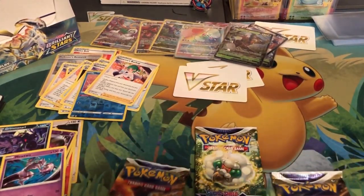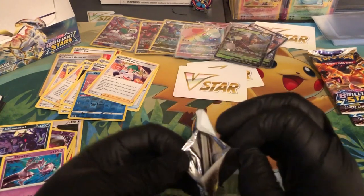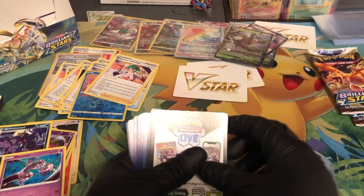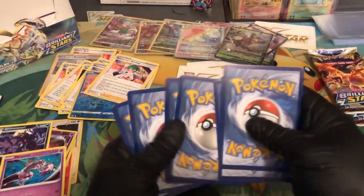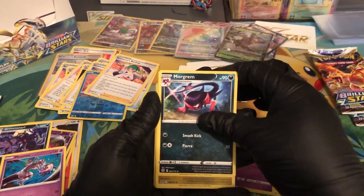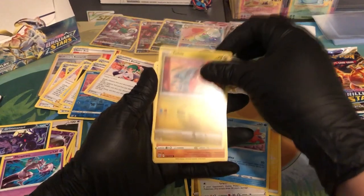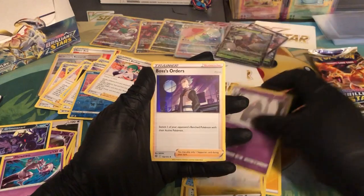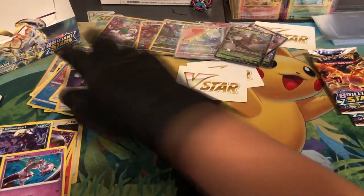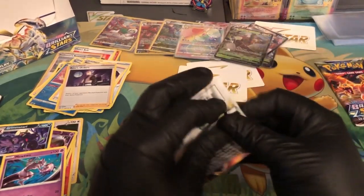Guys we got three more and we're just gonna do the final three. Even though it's the ones we can easily open, we'll do the charters last. This one just opened up nice and easy. Is it gonna be a V? If it is you guys should be set. Thunder energy, Dust Clops, Morgrem, Goodbye, Hawlucha, Wobbuffet, Gible, Gabite, Castform — reverse holo Dust Clops — Boss's Orders! And it actually has the F stamp, so we are solid right there — I do need that in my squad.